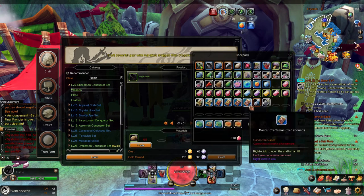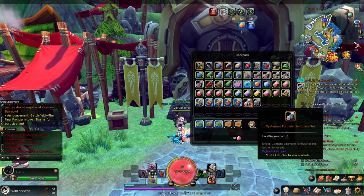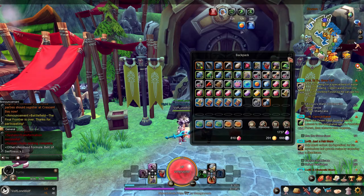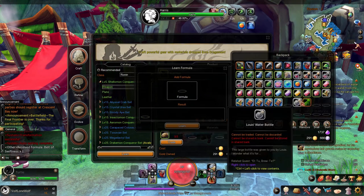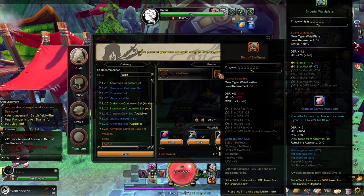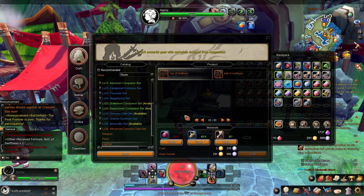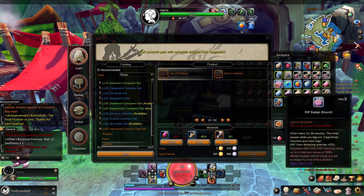Some of you might be wondering what formula scrolls are and how to use them. I have one I haven't revealed yet — I'll reveal it now. It's a waste, unfortunately, but what you would do is come over to 'learn,' put your formula inside, and learn it. It will then appear in your crafting list — in my case under leather. These formulas can be picked up from different bosses, so you'll need to farm bosses to get them. It didn't go through because I already have it — you can only redeem each formula once.